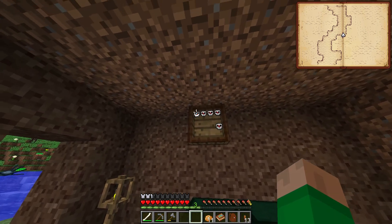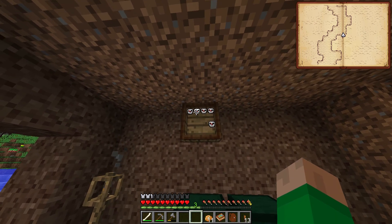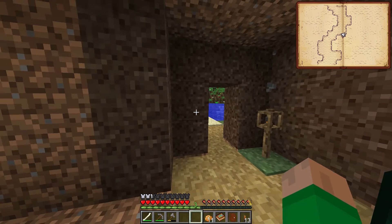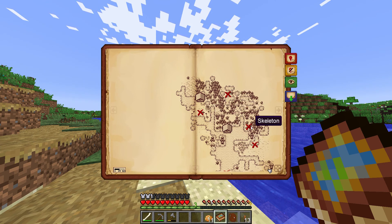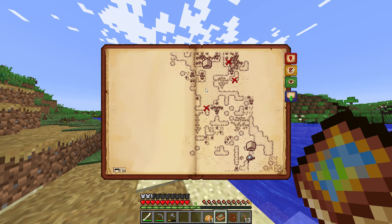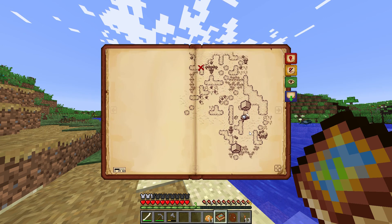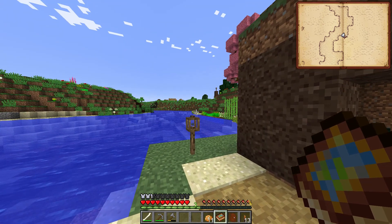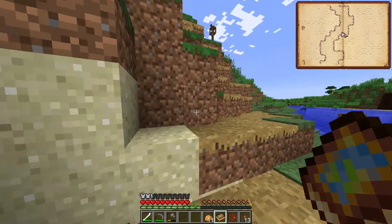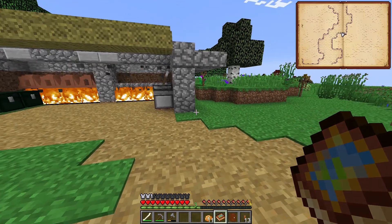But it wasn't without some cost. I got overrun by shadows at one point, which was one of my deaths, and then the other one I was actually out doing some exploration. If we look at our book you can see I found a magic circle, a tower, a couple skeletons, and a hut. I went up and down this far coast a little bit, but I got jumped by a skeleton while I was trying to map a spot — got jumped while I was on the boat and died a horrible death. So we got what we needed but it wasn't without some pain.